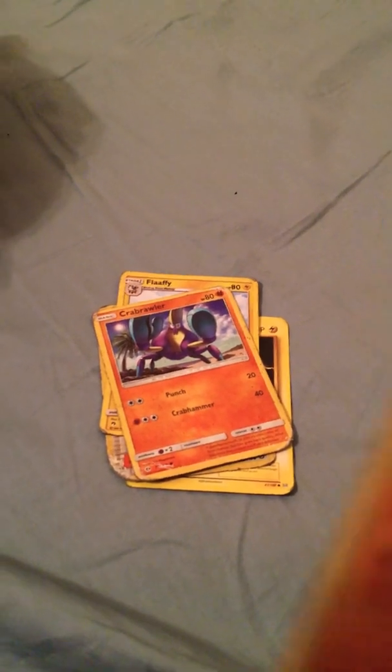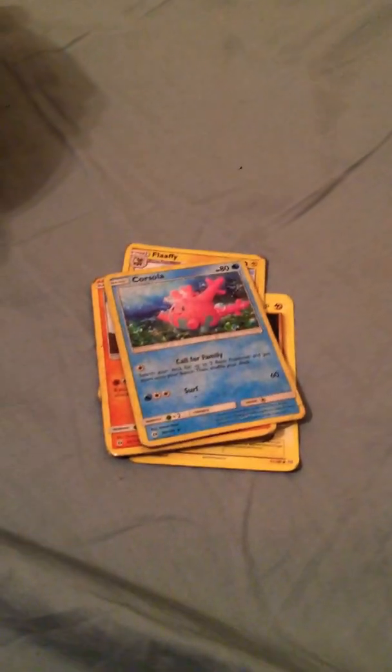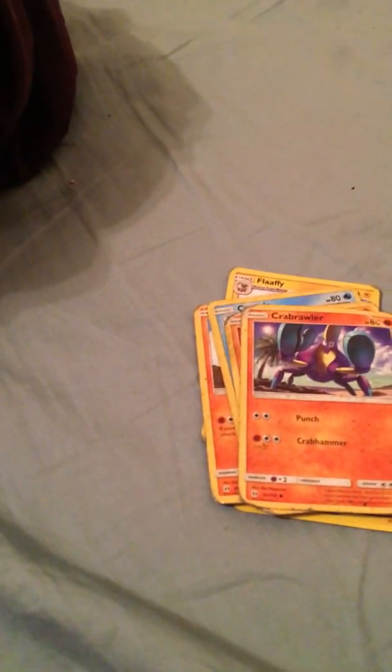Roggenrola — no, it's a fire type — no, no, it's not, it's a fighting type, what am I talking about. Okay. Klawf — I don't know how to pronounce these names, don't judge. This is Lunastone. Another one of these. We got this one.